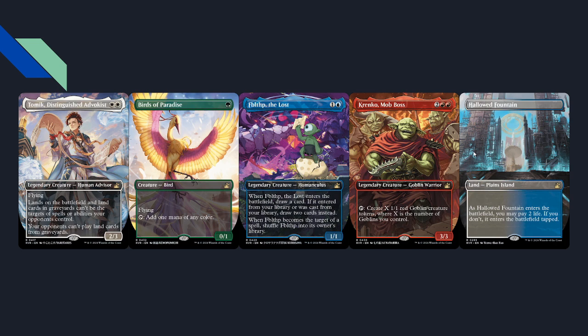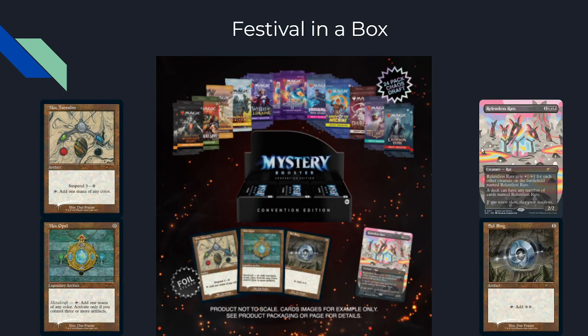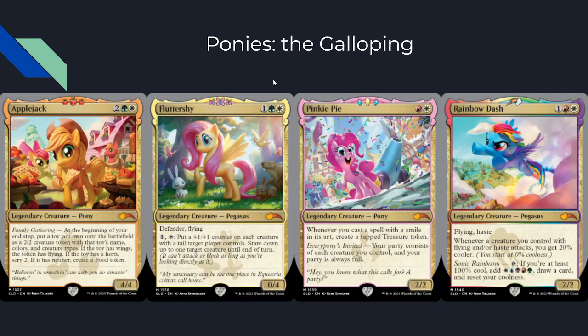We also get Krenko, Mob Boss in anime art style. These anime-style arts will show up in packs similar to how they've appeared in previous remastered sets. Then we have the Mystery Booster Festival in a Box — the Magic Con 2023 30th Anniversary event was last weekend. The bundle available on the Wizards site includes a Mox Opal, Mox Amber, Relentless Rats, Sol Ring — not foil but very cool art — plus 24 pack chaos draft boosters and a full box of Mystery Booster Convention Edition. You can pull Sliver-Drazi monstrosities out of this thing.